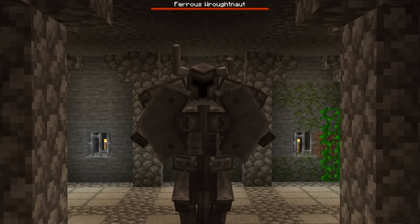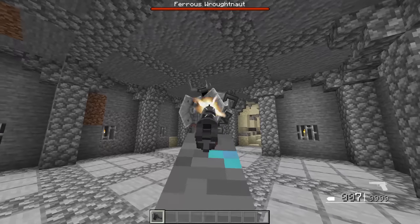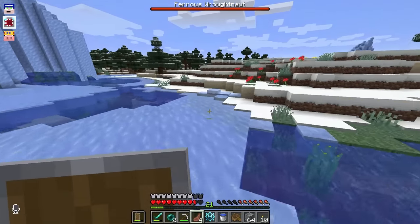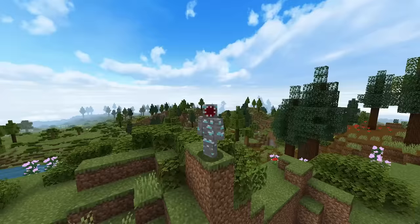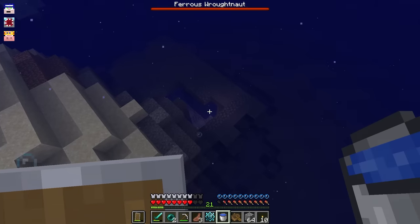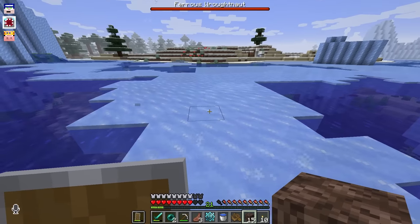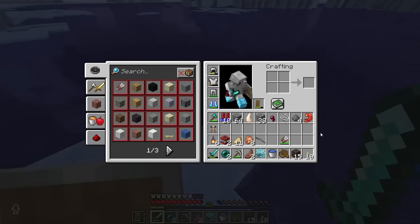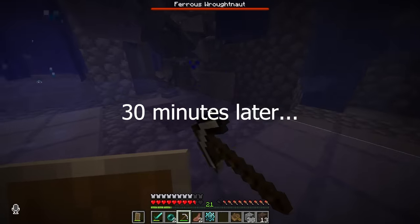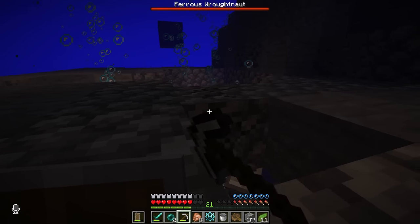The next boss I'm gonna fight is by far the hardest one. Its attacks just one-tap you, and the gun doesn't even work against it, so I'm actually gonna have to focus up. Although, there is one slight problem with the one I found — basically, the boss is stuck underwater in this little room here. If I put soul sand under it, it'll go above the water. I don't know how I'm gonna go about doing this. I think I just did it — he's standing on that bubble. I had no idea that would take so long.